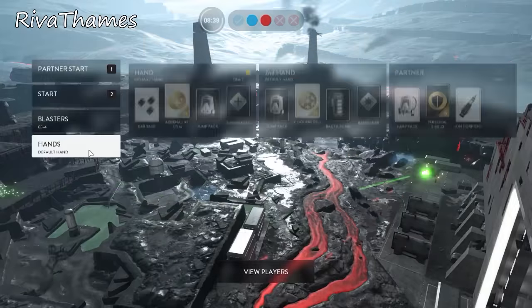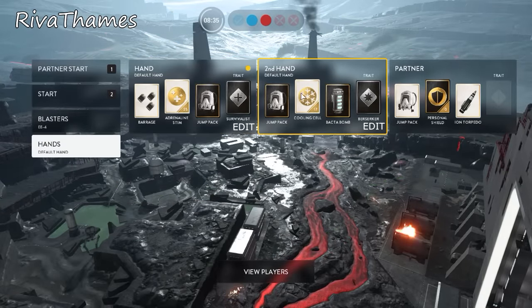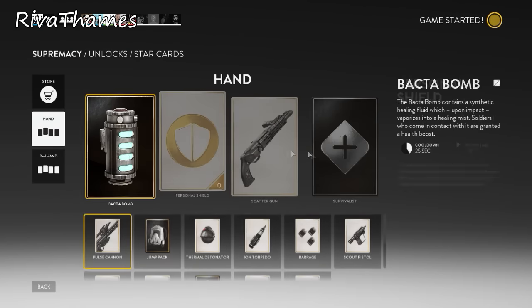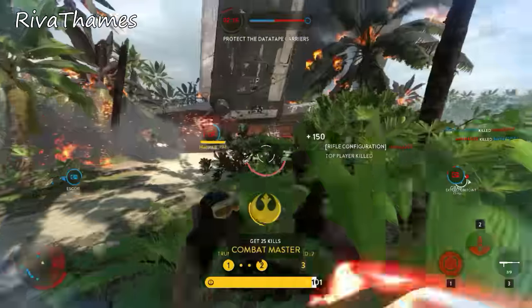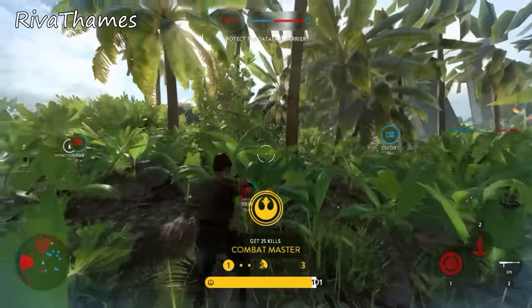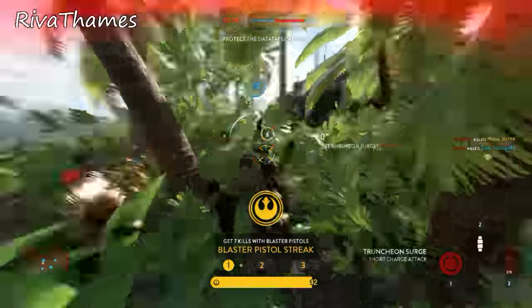I think there should be an option in the loadout tab in the respawn screen which says 'edit your loadout' or something like that, and it will take you to a screen where you can quickly switch out your star cards and get back into the game. The only problem I can see with this is the idle warning, but I don't think customizing a loadout will take too long — most people know what they like to use and can switch them out quickly.